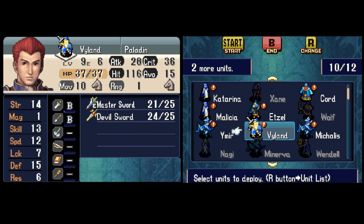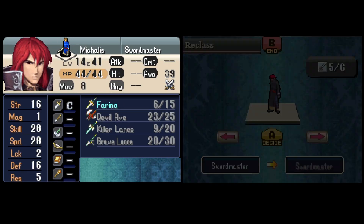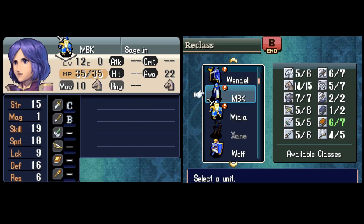Welcome back to Fire Emblem 12 Lunatic Reverse 0% Growth Chapter 23. This map is thoroughly overwhelming, with a ton of powerful dragons and sorcerers, and we're running out of resources, so our only option is to get through it quickly.